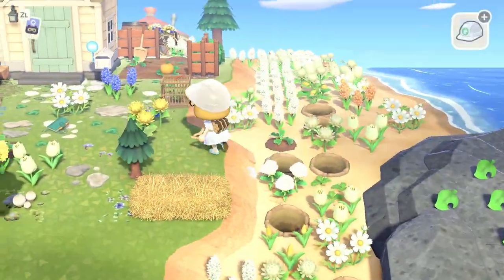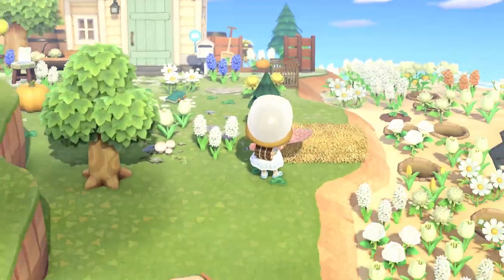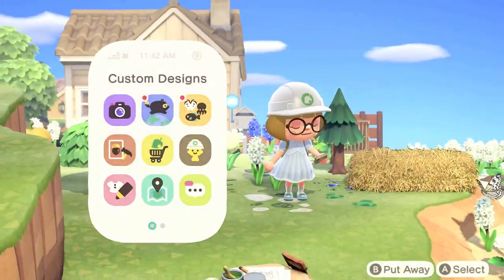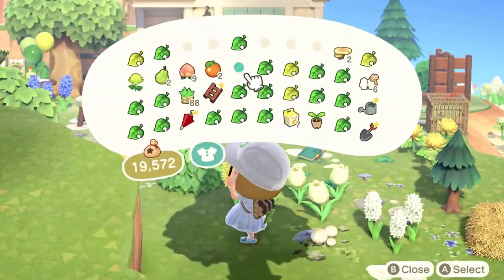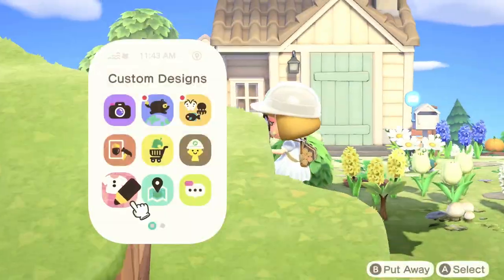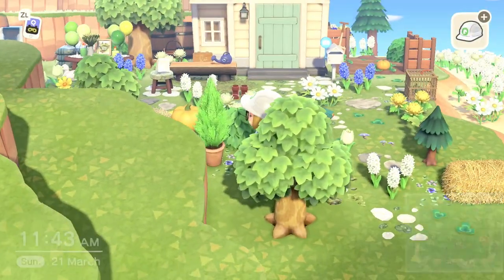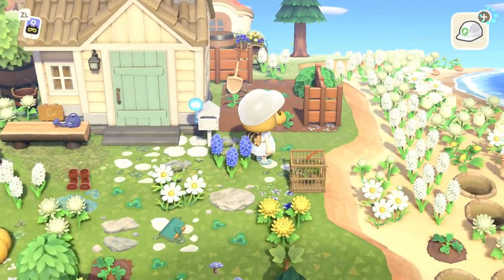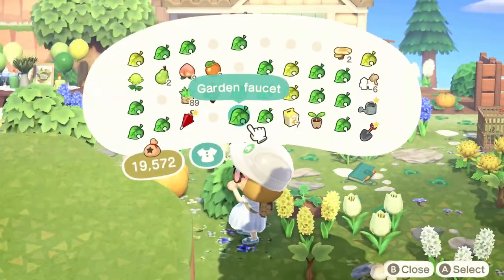I added a little hay bed to the very front of Daisy's villager yard to balance the two sides of the path — one hay bed to the right, one to the left — which also brings in the yellow again. In the pumpkin patch I added a little garden faucet. I usually use the brick or dark wood version, but this time I used the white one because it fits perfectly with Daisy's house — it has the exact same color scheme, so it looks almost like it's screwed to the wall.